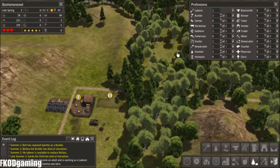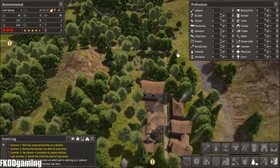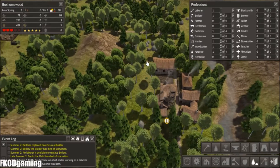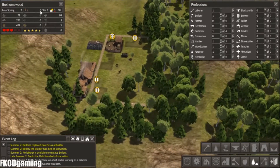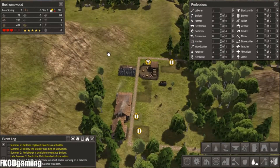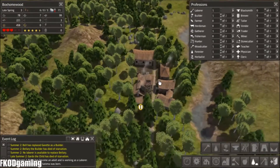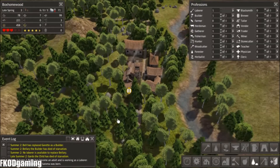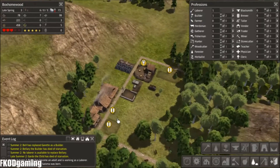We're up to 6 adults and 3 children — that's a pretty good balance. I usually like to keep the children at about 50% of the adult population, which is generally a good way to do it. It's worked for me in the past. There's probably a more efficient way of doing it, but that's all I really care to research.